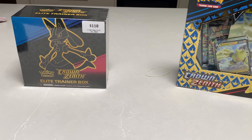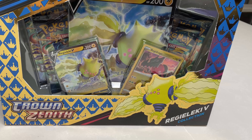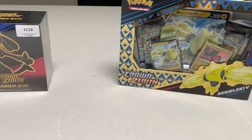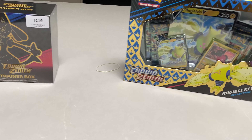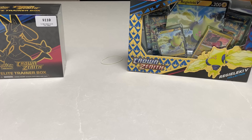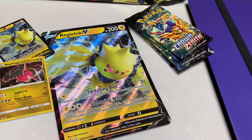Yo, it's the boy Metaverse Hunter here, back in a brand new video. Finally opening Crown of Zenith — we got the Crown Zenith Elite Trainer Box and the Crown Zenith Reggie Electric collection box. I'm still at my auntie's place, just moving around finding the best lighting. After this video there should be one more Pokemon video, and then I should be in my new setup.